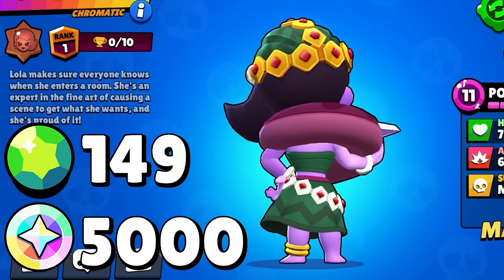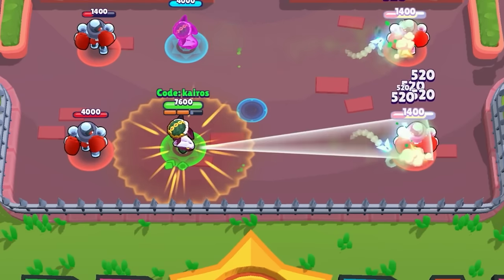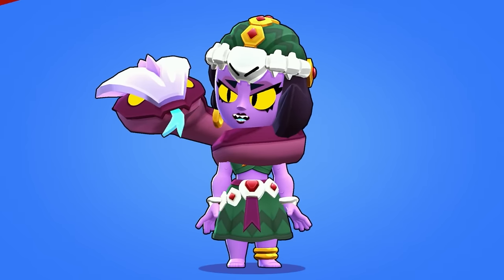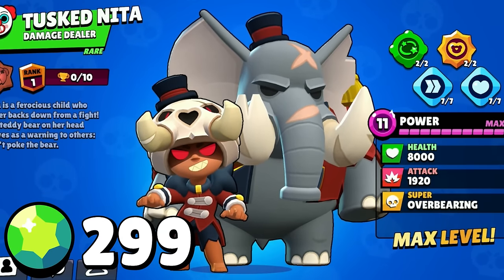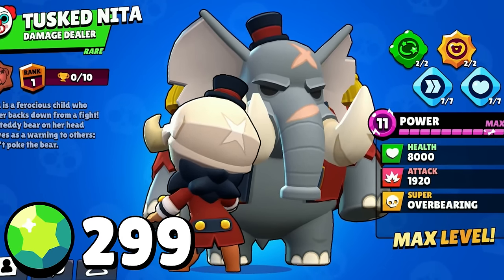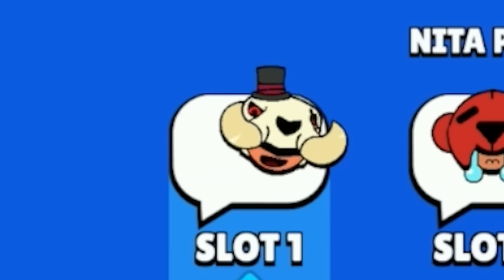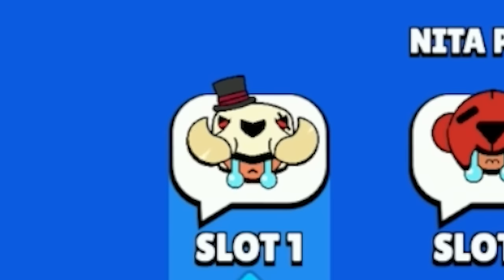Next is Cobra Lola, which will cost 149 gems. It's a very cool themed Lola skin — she fires snake projectiles with her attack and her super, with a little snake tongue visible when she wins. Her cobra strangles her to death when she loses. Tusked Nita will cost 299 gems — Nita is now the master of elephants, and Bruce is now a big angry looking elephant. This comes with a bunch of pins, awesome effects, and interesting voice line effects fitting a 300 gem skin.